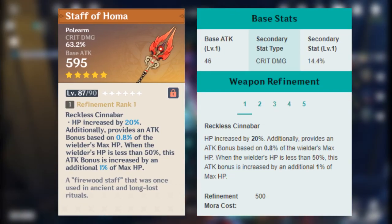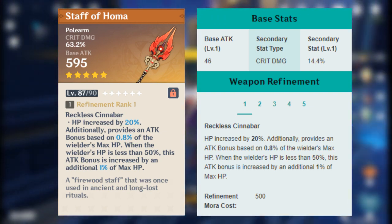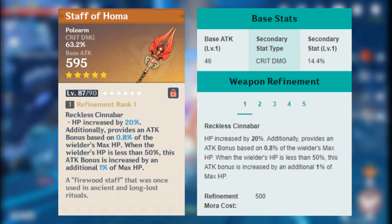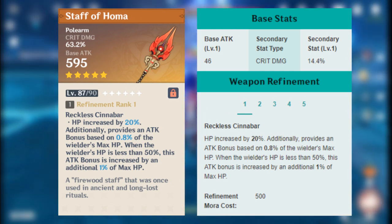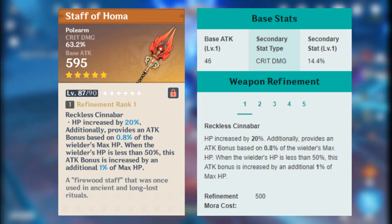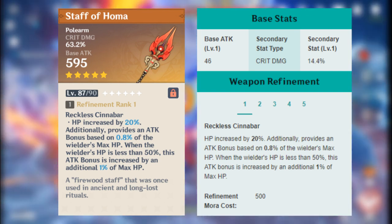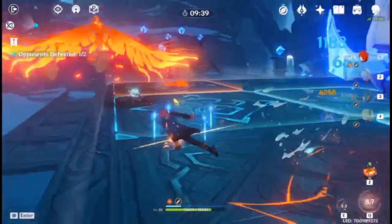Staff of Homa is literally Hu Tao's weapon. It has high base attack and a lot of crit damage. With this weapon and Hu Tao's crit damage scaling, you can focus on building crit rate on your artifacts. Its passive gives you more HP and an attack bonus that scales with your HP. When Hu Tao's below 50% HP — which she wants anyway — you get even more attack from this passive. This is her best in slot; if you have it, use it.